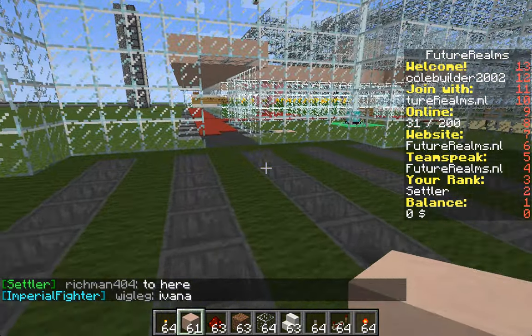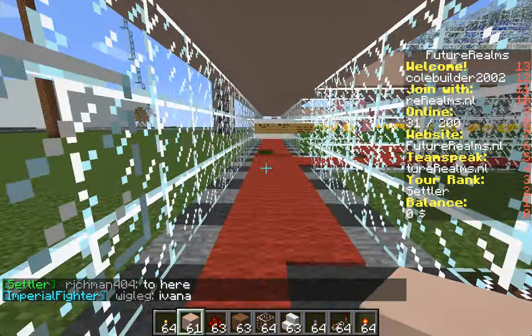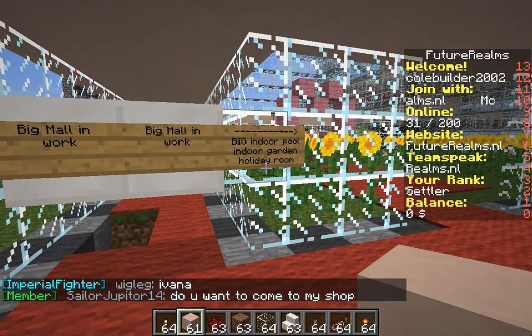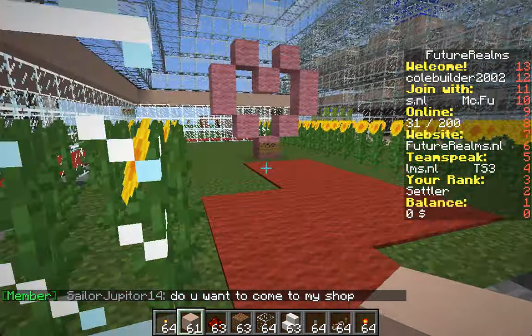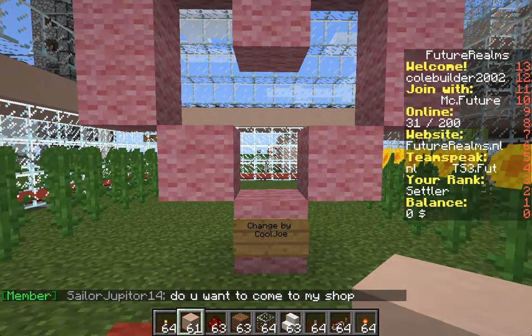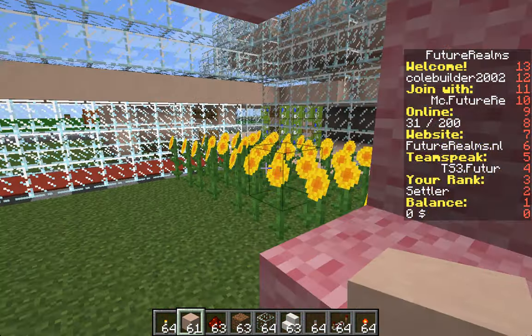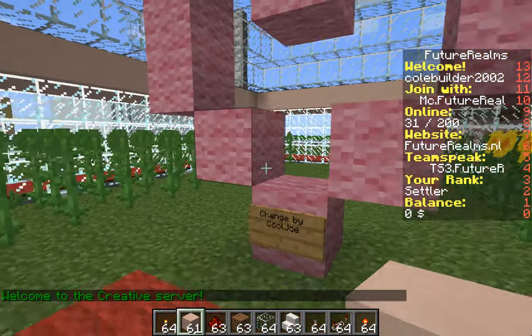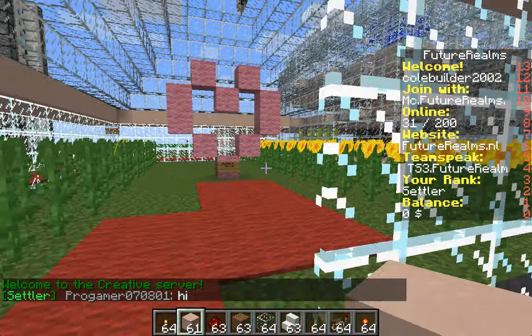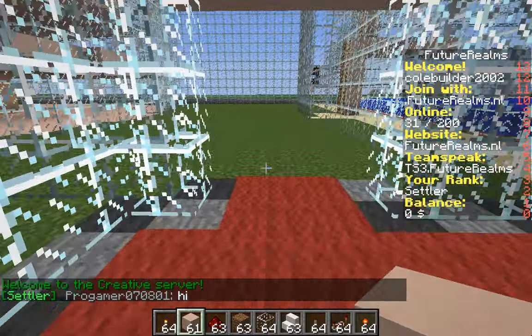Moving on: big mall in progress, indoor pool, indoor garden, and holiday room. This is the indoor garden — it was changed by Cool Joe. I have no idea why he changed it, but Cool Joe is my friend, Cool Joe 925.